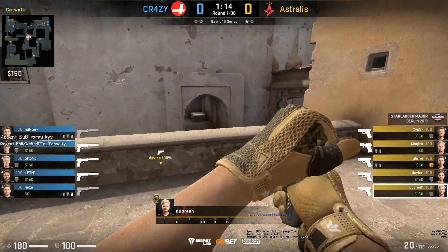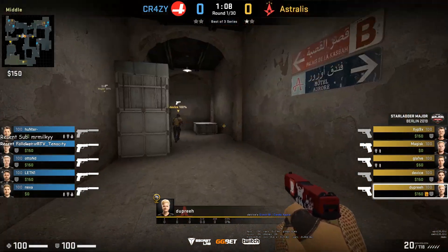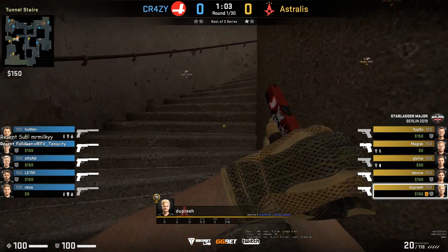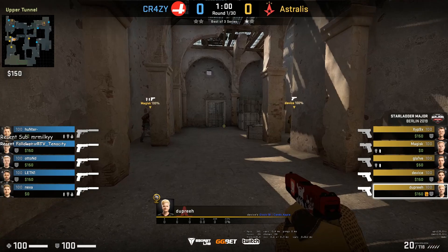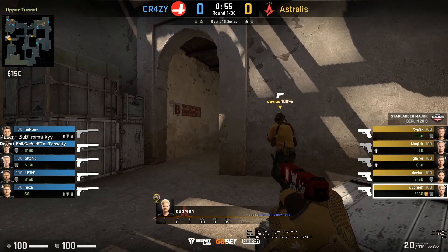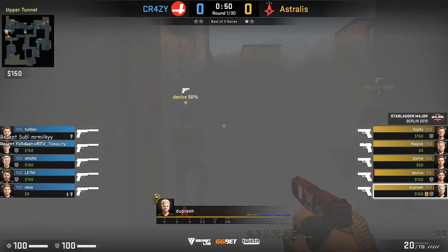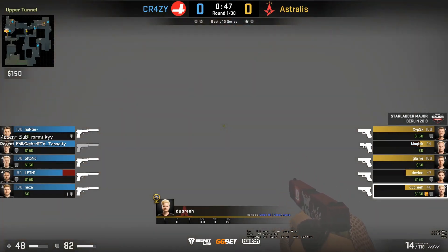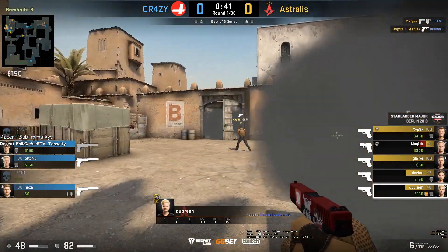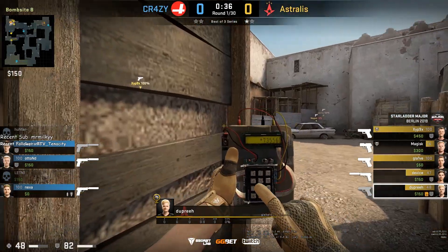They have full cat control. Device goes back to tunnels and gets the bomb from Glaive. Both are walking to make sure they make no noise. Magisk is lining up for the lurk smoke. dupreeh is going to be the second or third one in, swinging left with device. They take the bombsite and the CT is saving. Pre-plant is safe.